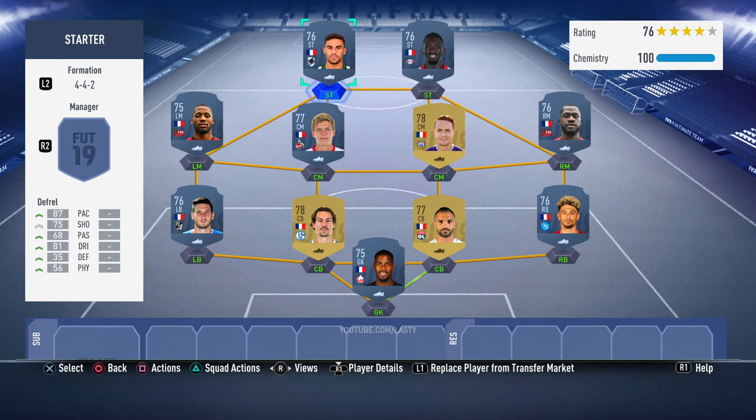Ready to then go online, go into Squad Battles, and start earning your rewards through the different game modes in FIFA 19. Before you know it, you'll have enough coins to buy that one player you really, really want. I hope you found this enjoyable and useful — if you have, smash that thumbs up button, don't forget to subscribe to the channel if you're new, have a good day guys, and I'll catch you next time. Peace.